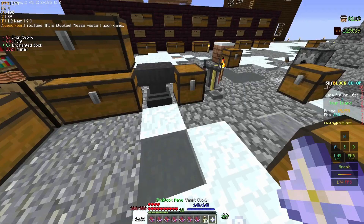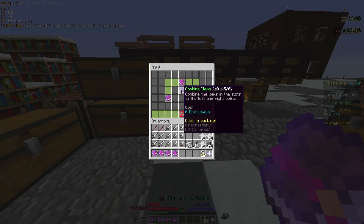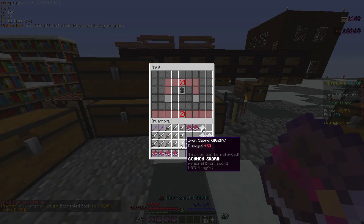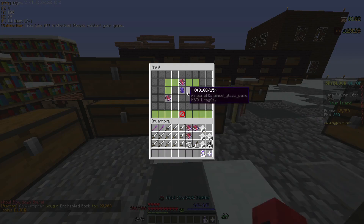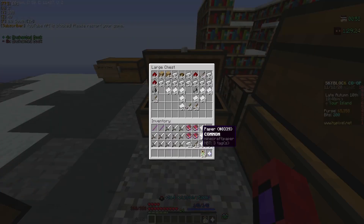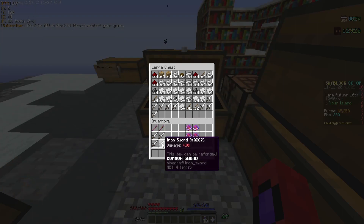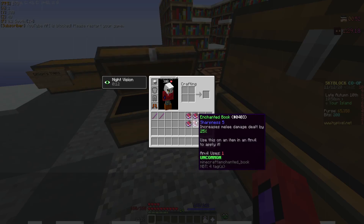Now what you want to do with your XP levels is combine these books together and just make a bunch of sharpness books — sharpness 5. Four sharpness 5 books. Pretty easy. You can make way more if you want, but I'm just going to do 4. You want to travel to the hub.